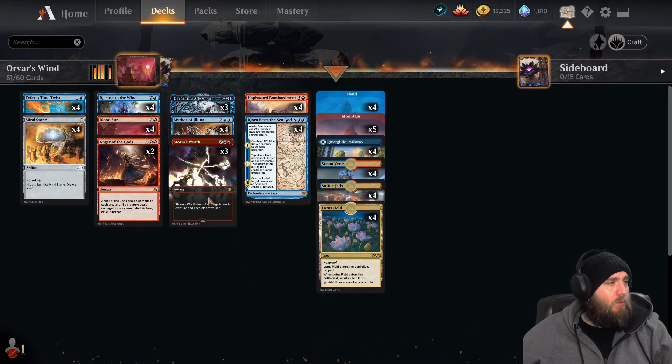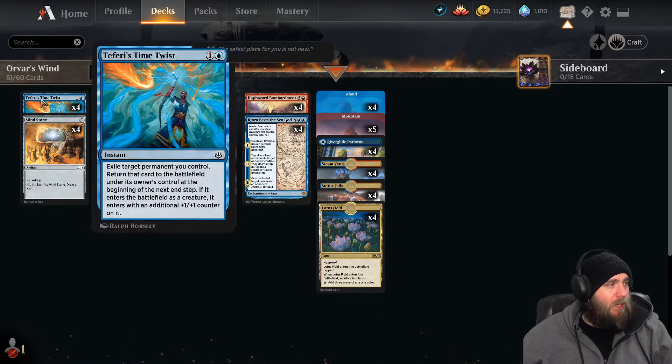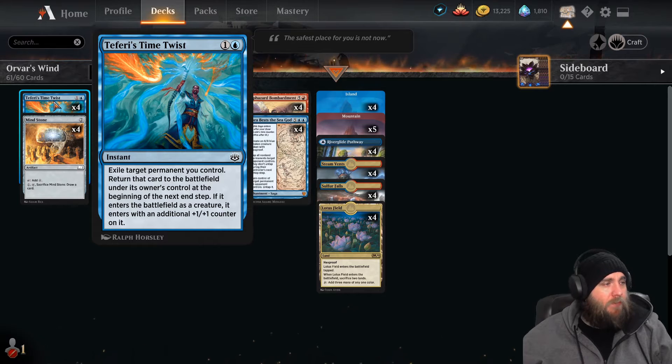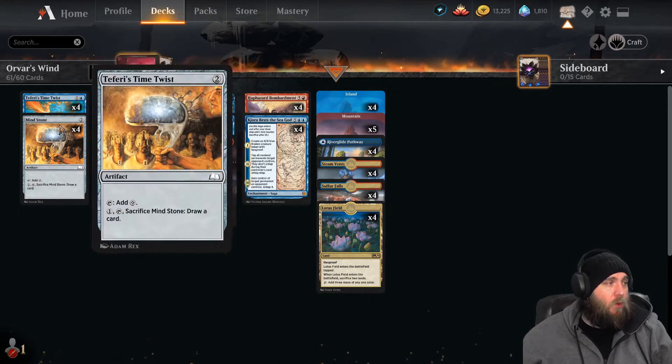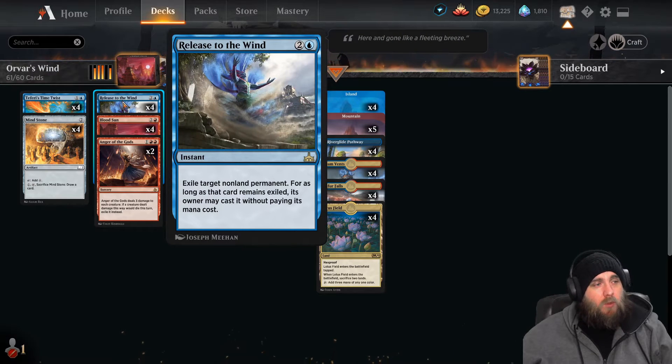We're trying to focus on Orvar's ability: whenever you cast an instant or sorcery spell that targets one or more other permanents you control. We have four copies of Teferi's Time Twist — two mana instant that exiles a permanent we control and returns it at the beginning of the next end step. If it was a creature, it gets a +1/+1 counter, but that's irrelevant. We're just trying to target it, because as soon as we target it with the exiling, we get a token copy of whatever that card is.